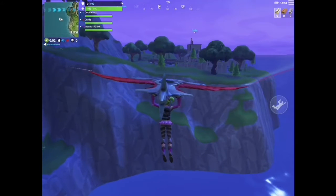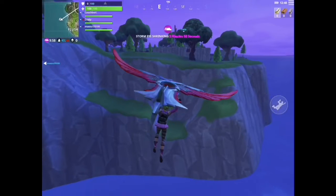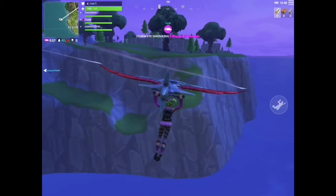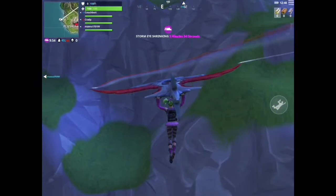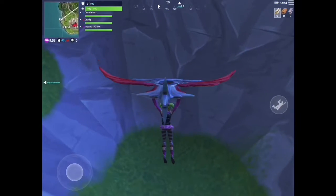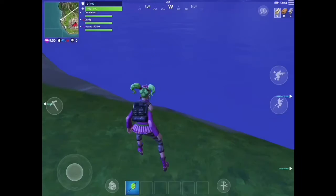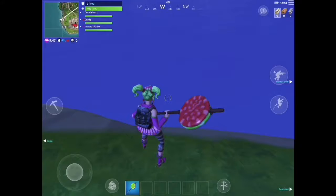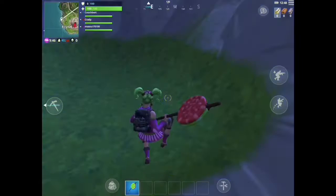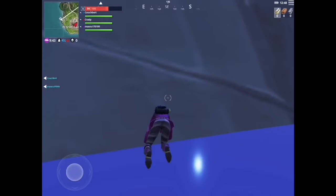So guys, when you jump out of the Battle Bus, glide over to this little grass edge area. As soon as I landed there I did a little dab, and then I jumped off the map. When you jump off the map you will die — you can't bleed out because no one can revive you, so you instantly die. Then go hop into the main menu again, and as you can see the challenge is completed.